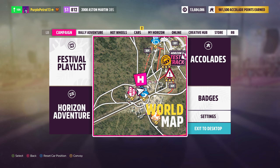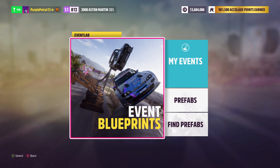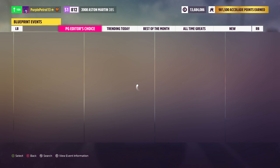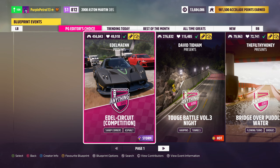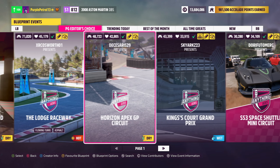Just quickly before we do that, if any of you are unfamiliar with Event Lab and how to find these routes, you basically tab across to Creative Hub in the pause menu, go on Event Lab, then Event Lab Blueprints, and in this case we're going to be taking a look at the Playground Games Editor's Choice tab.